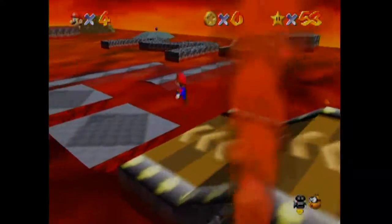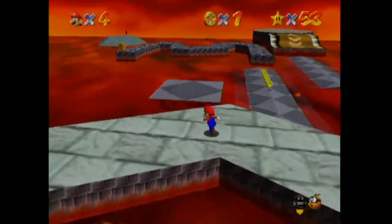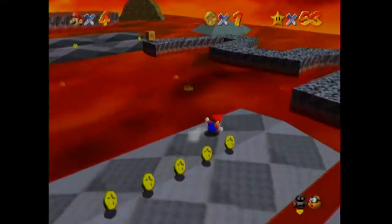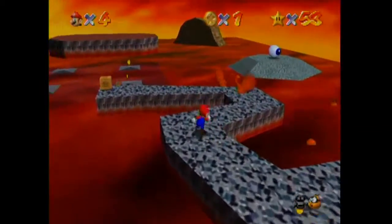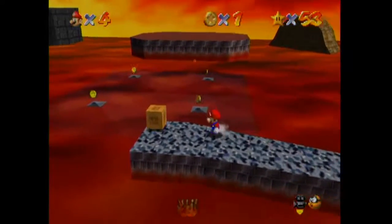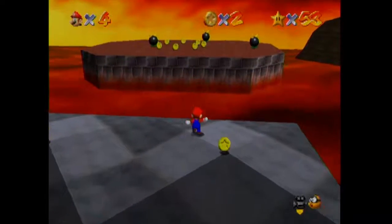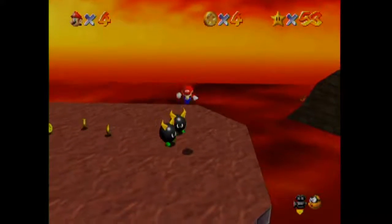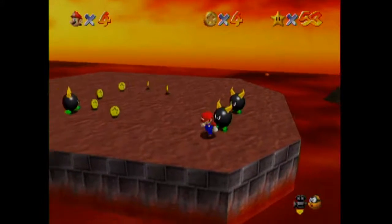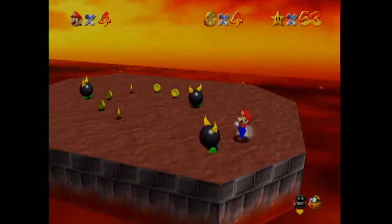I don't even know if you can get 100 coins in the main area alone. I'm pretty sure there are some other levels that have secondary sections like that — like in the next level we're going to after this. And I don't think in that level's case you can get the 100 coins in the main area first. So I'm just going to keep it safe and get the 100 coin star when I go for those missions.